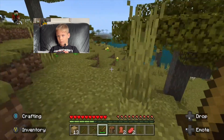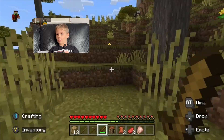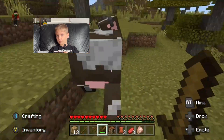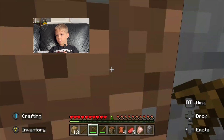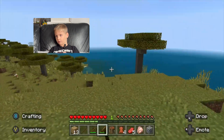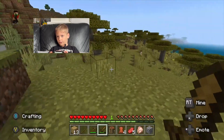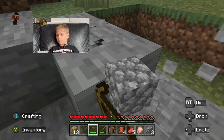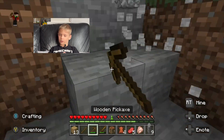Let's sprint out and find some animals — we don't want to starve. I already see a cow! As you can see, there are many animals around here that we can cook and eat. To all animal lovers watching, I'm sorry — I have to kill cows and chickens. There are sheep too; these will help us get through the night and get a bed. We also need some pigs.